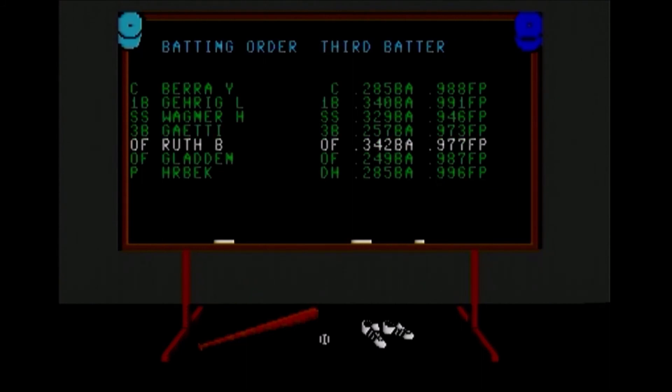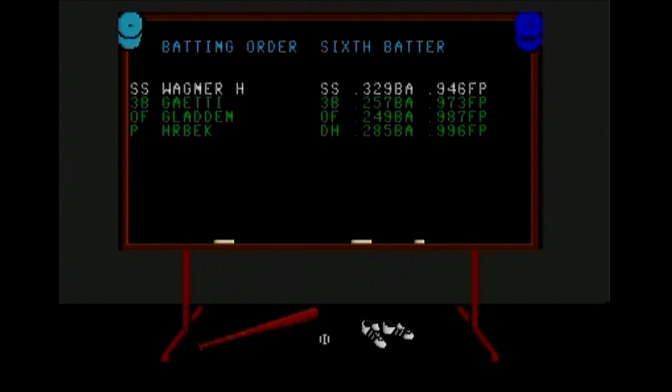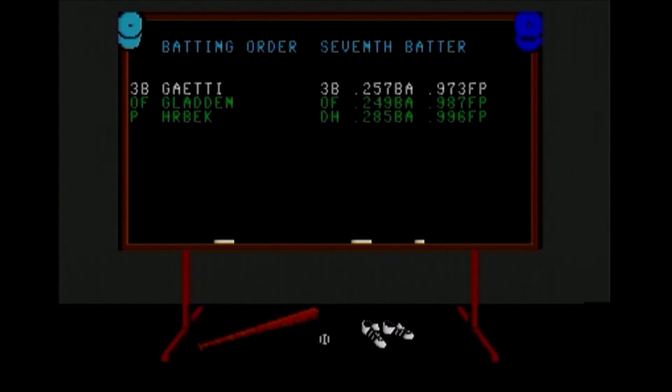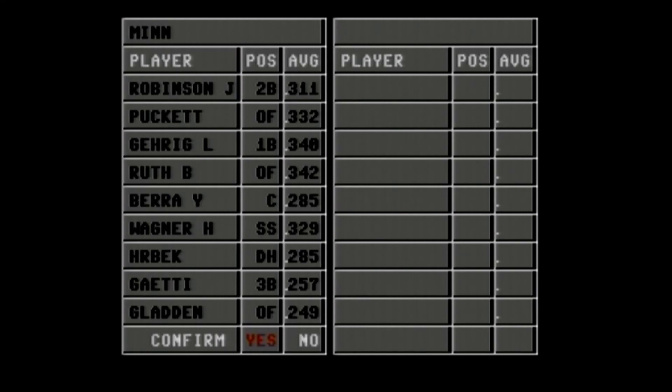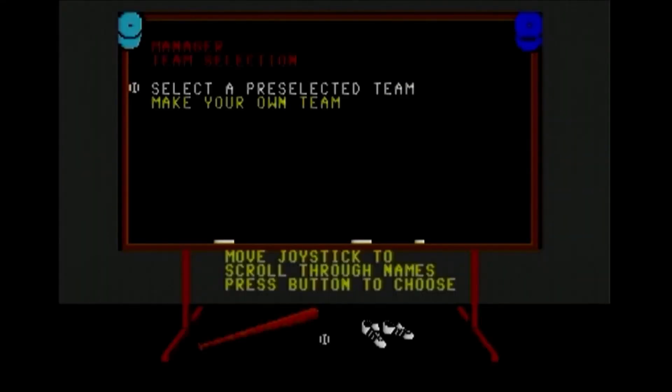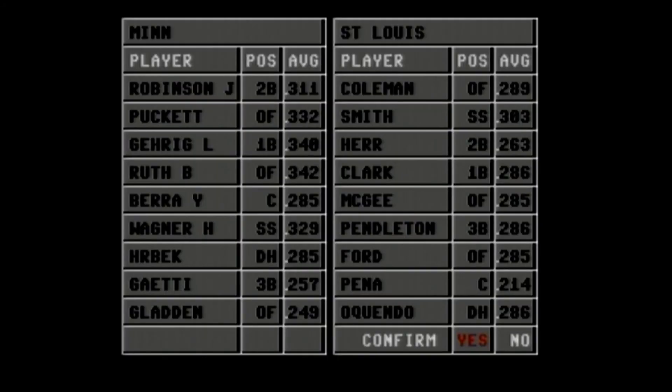Let's put Puckett second. And there you go. I also have to pick the computer's team — I'm going with the Cardinals, since they were the other World Series team. Computerized lineup. Looks like I'm going to get Vince Coleman, Ozzie Smith — quite a few recognizable guys.